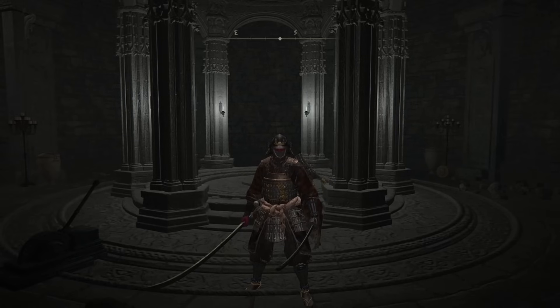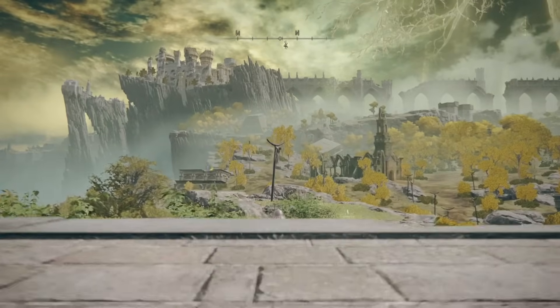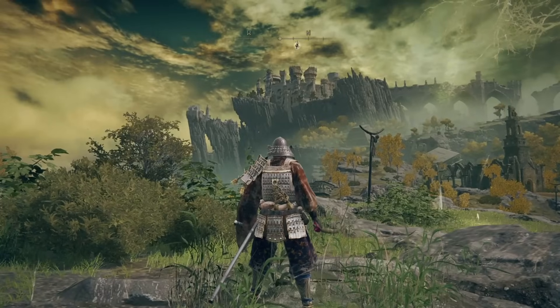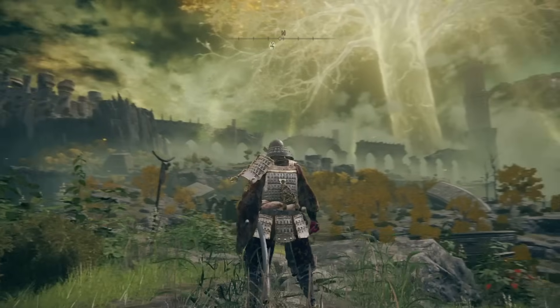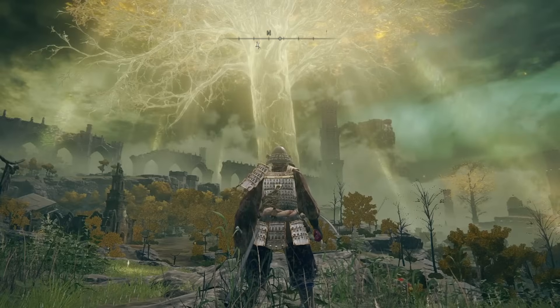Elden Ring's map is barely ever talked about, and it really should be talked about much more. Right when you step out of the starting area, one of the first things you will see is the big, huge castle up on a hill. That's already good map design, because you kind of want to go there. Also, if you look to your right a little bit — huge tree. That is like the landmark of the whole game.